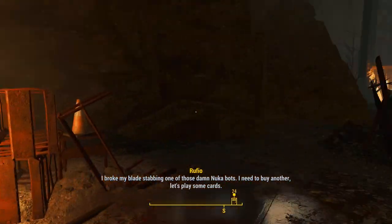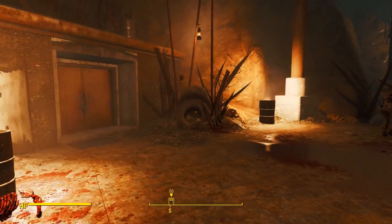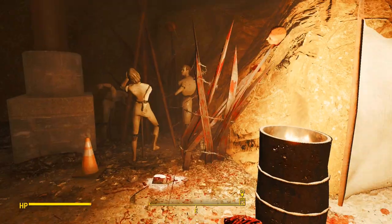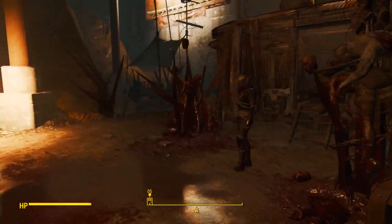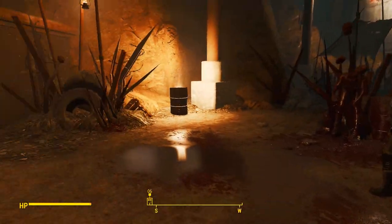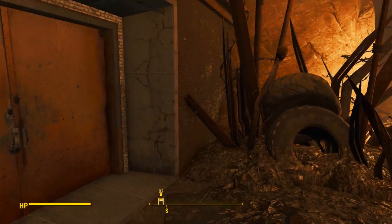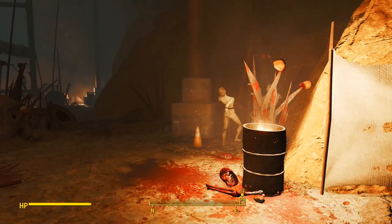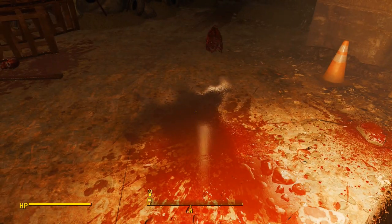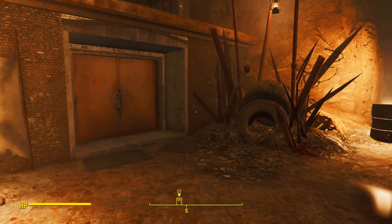That's all the dealers in the game: four in Nuka World — one for each of the raider gangs and one for the market — and three in Far Harbor: one in Acadia, one in the Far Harbor town, and one for the Children of Atom. Six in the Commonwealth as well. You can also build tables at DLC settlements. I apologize for the voice bug with the DLC archive files — I will fix it, hopefully by the time this video goes out.